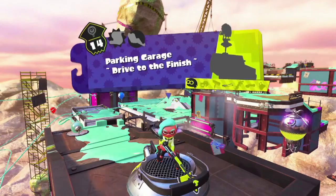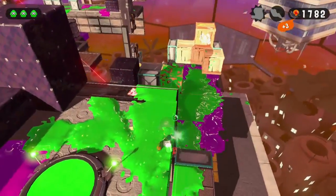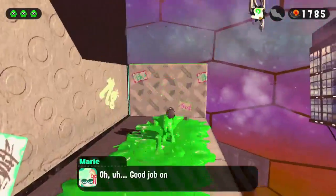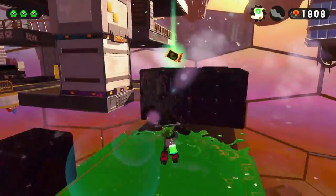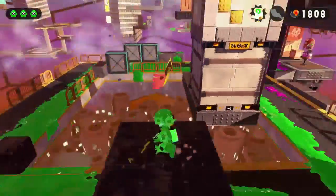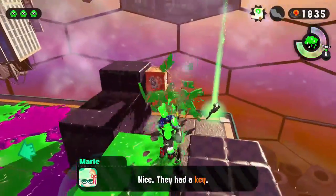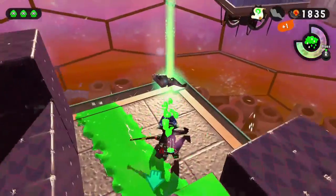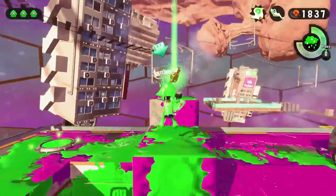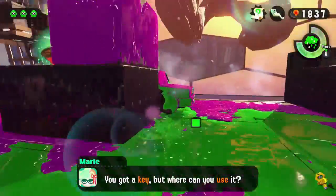In the Parking Garage you're going to be required to use the sniper. For the sunken scroll, it's going to be in the place where the octo sniper is — just drop down in that area; I found it on accident. The experience ticket is in plain sight but you have to go around to grab it. The sardinium is on the roof of this area in an easy spot — just make sure you don't miss it. And for anyone stuck who doesn't know where the door to unlock is: it's just two floors down.